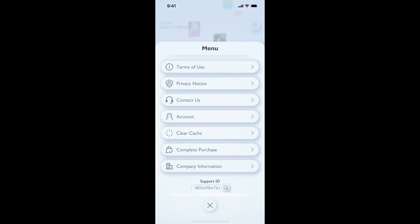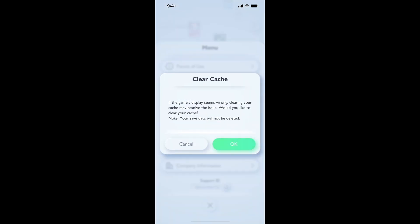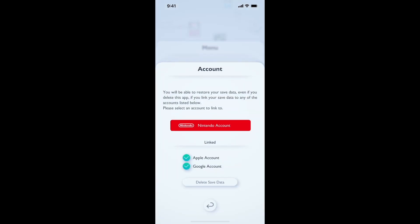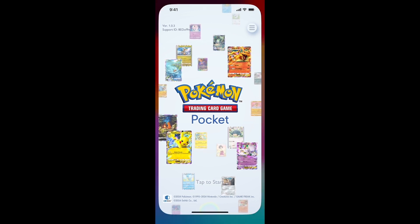The first thing you need to do is click on the menu icon once you are on the title screen, then press the clear cache button and clear the cache of the game. Once you clear the cache, click on the account button, link to your account again, and then try to start the game to check whether it fixes the issue.